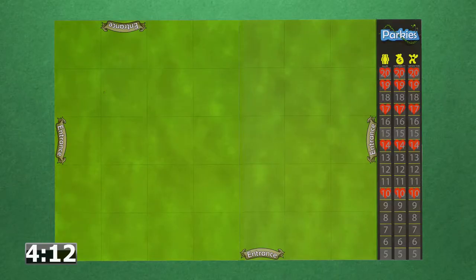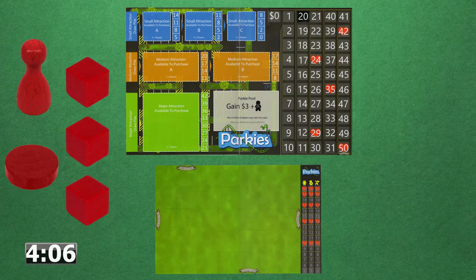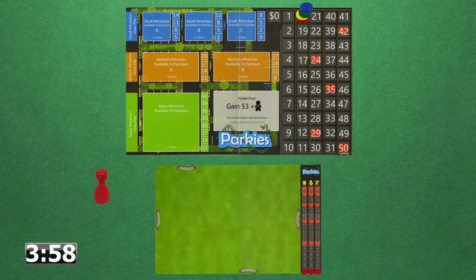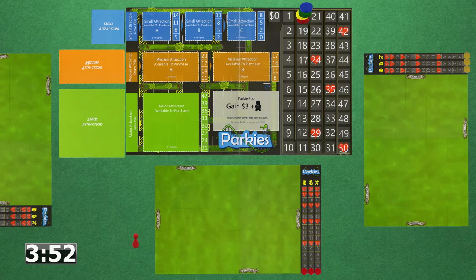The game is set up by giving each player a game mat and placing the middle game mat in the center of the table. Each player chooses a color and receives three cubes, a bidding pawn, and a money tracking marker. All money tracking markers are placed at the 20 spot of the middle game mat. All components are shuffled and placed to the left of the indicated spot. The player who last visited a theme park goes first.